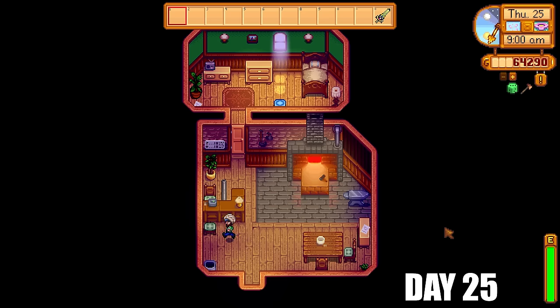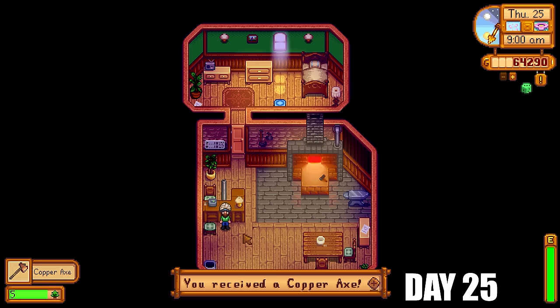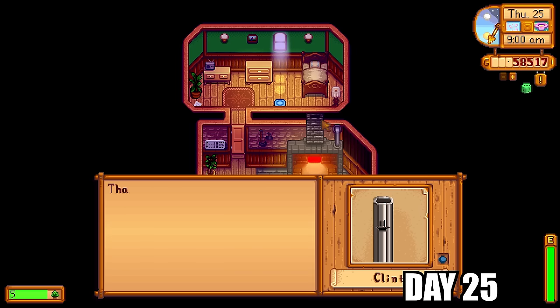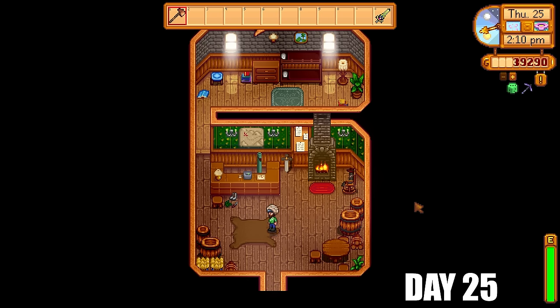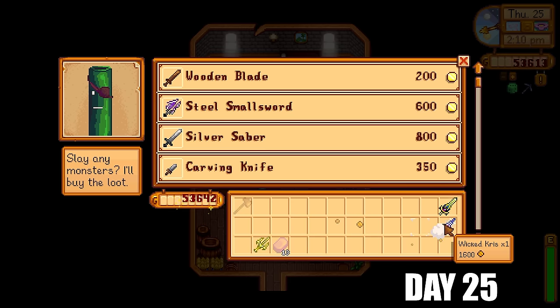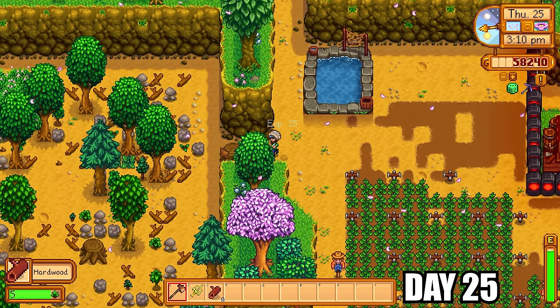I got 10,000 gold from Mr. Qi for reaching floor 25 in the mines. I also got my lovely copper axe back, and iron bars are smelting on the farm. I got Clint to upgrade my pickaxe to an iridium pickaxe — that's going to make skull cavern life much easier. I now have tons of weapons to sell: Templar's Blades and Wicked Kris swords are very common because there were so many crates in skull cavern and those weapons were just popping out constantly.